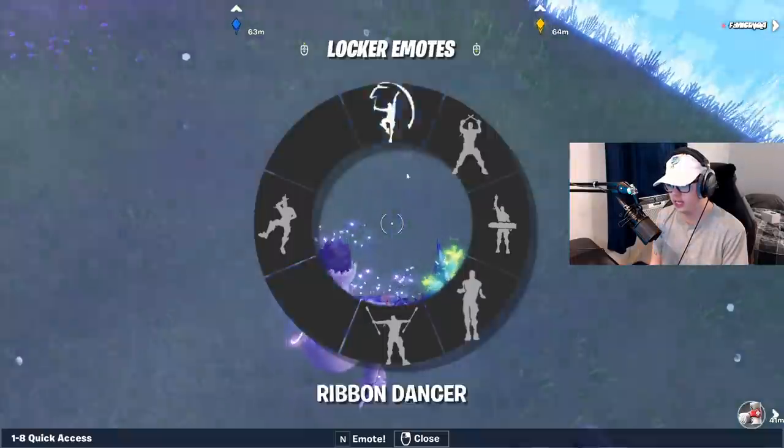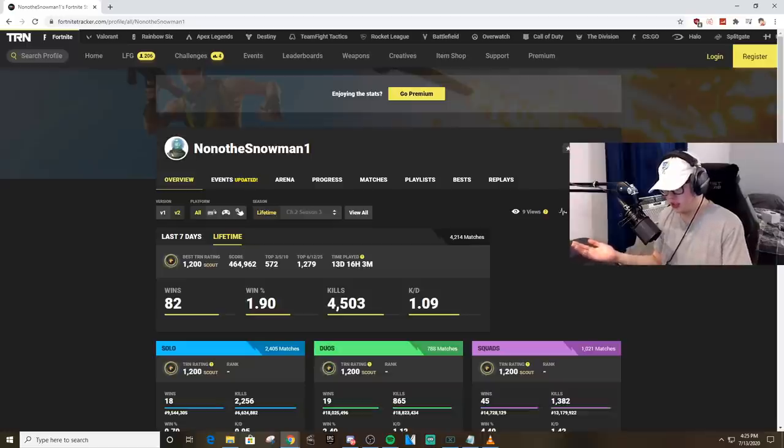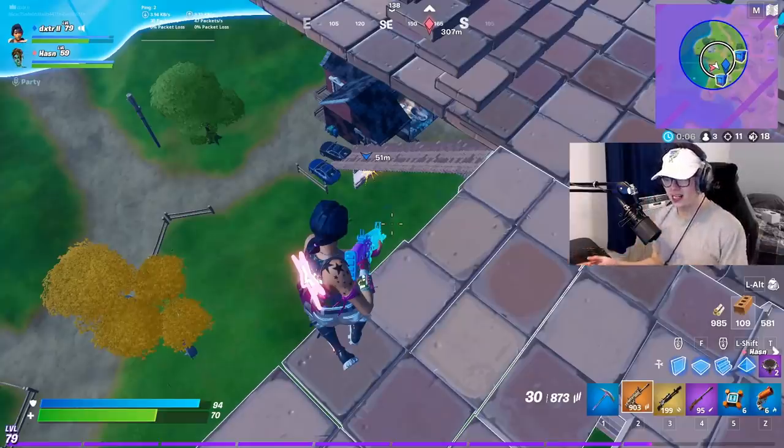We got the bow headshot, 227, pickaxe pull-out — that looks so clean, I was so hyped when I hit that. Pulling up the guy's stats: no_no_snowman has 82 wins, 4,000 matches played, and only a 1.9 win ratio — not the best player. He had 18 solo wins, 19 duo wins, 45 squad wins — looks like he's a lot better in squads, but he just wasn't good enough to avoid getting build-cammed.